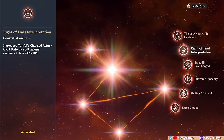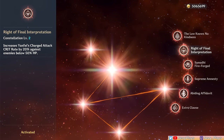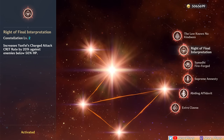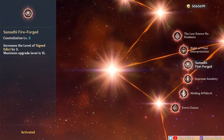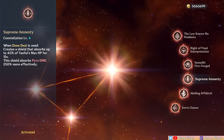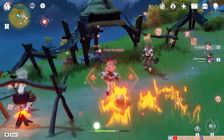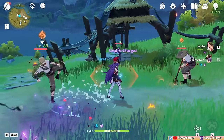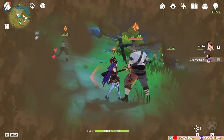C2 increases Yanfei's charge attack crit rate by 20% against enemies below 50% HP, meaning more consistent crits to finish off enemies faster, and it synergizes with her Ascension 4 passive. C3 increases skill levels, a very minor boost. C4 is the most unique among her constellations. When Yanfei casts her burst, she now creates a shield that absorbs up to 45% of Yanfei's max HP for 15 seconds and absorbs Pyro damage more effectively. This now enables Yanfei's shield support playstyle, which we'll cover more later on.